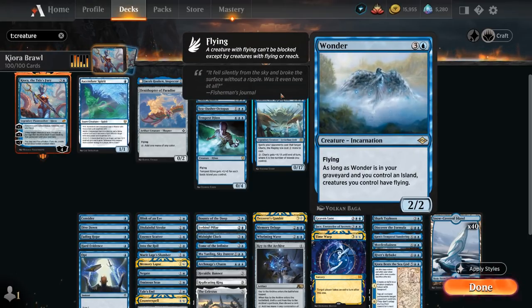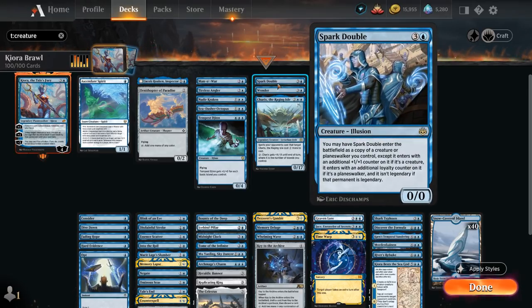Wander is a four-mana flyer, and as long as it's in our graveyard, if we control an island, creatures we control have flying. So we actively want Wander to end up in the graveyard — we have a few ways of discarding it so we can potentially give those 8/8 tokens flying, making them much harder to block. Sparkdouble can potentially copy Kiora and can ignore the legendary rule so we can get multiple planeswalkers going.